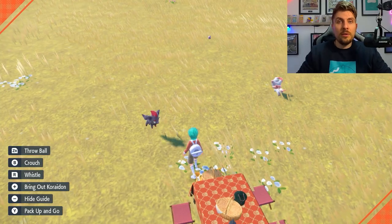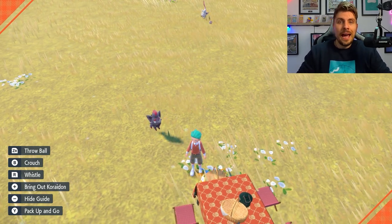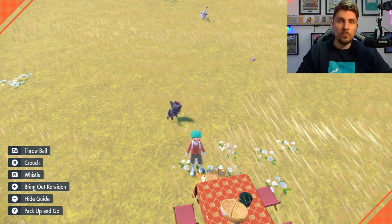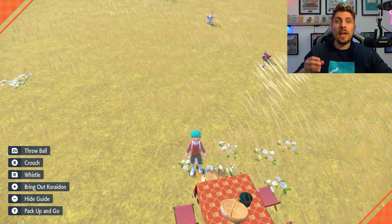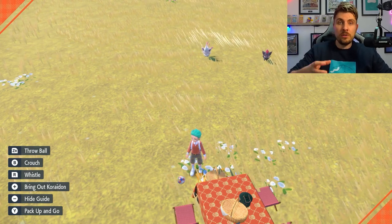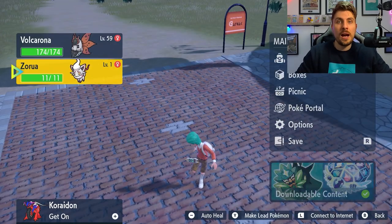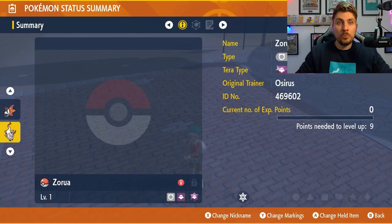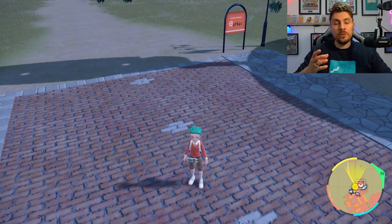It's also worth pointing out that if you want to shiny hunt the Hisuian Zoroark in a special Poké Ball, you can do that. The Zoroark from the event comes in a Cherish Ball, but when you breed it the offspring will always revert to a standard Poké Ball since Cherish Balls can't be bred down. However, you can actually get Hisuian Zoroark in any special Poké Ball, Apricorn Ball, or whichever Poké Ball you'd like by using this method.